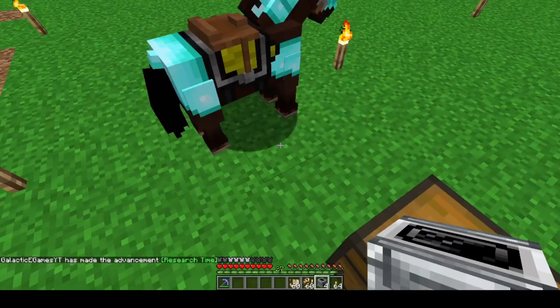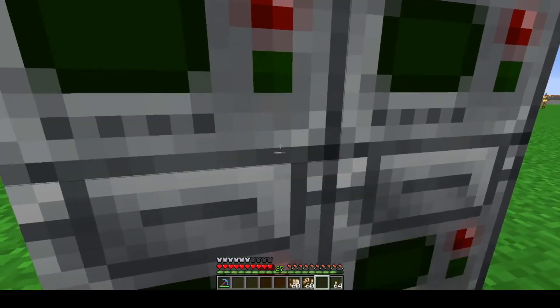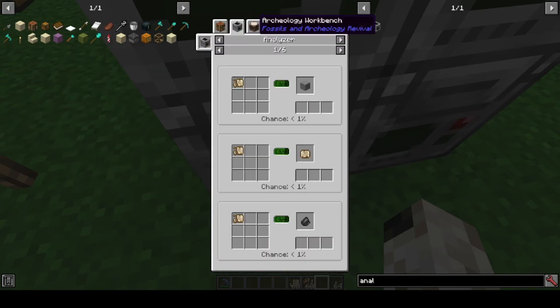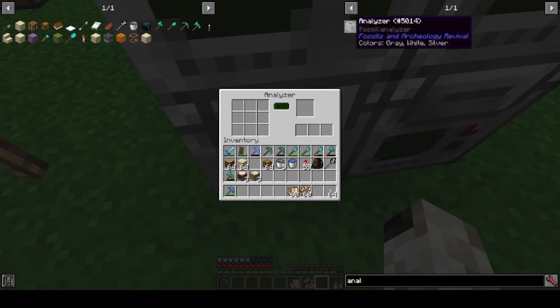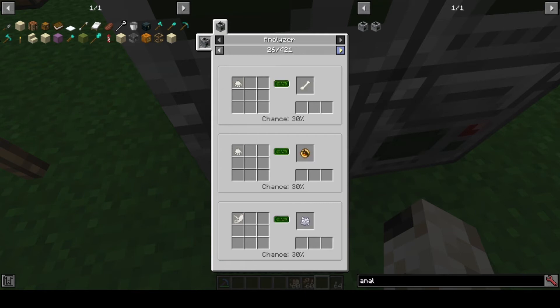We'll put these analyzers down. They look so scientific. This is going to be a mess — I'm going to have to build myself a proper outpost here. So what else can we put in the analyzer? Plant fossil is looking like what we need. So those do come in here as well, along with the different respective bones. I think I know what we're supposed to do now.